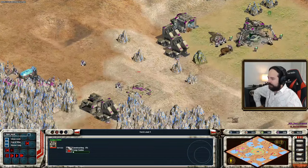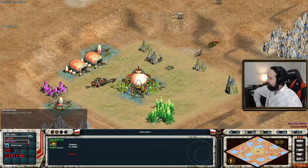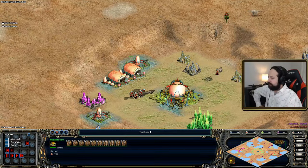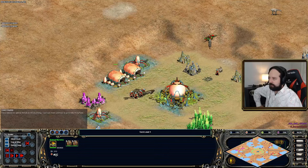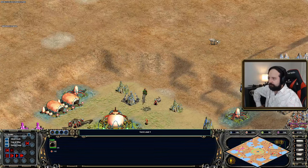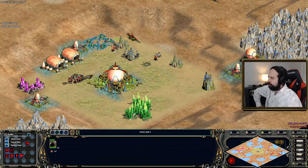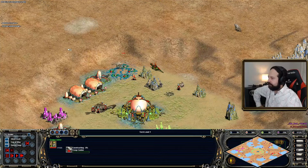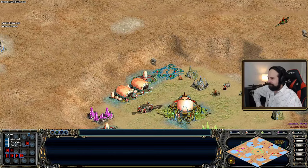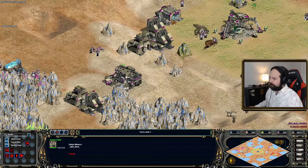We have a barracks coming online for the Rebel Alliance. If I go over to the Gungans — they have two animal nurseries. They threw them all in, so they're going to be getting even more food per minute. He's luring in the animals like deer. A troop center is coming online. What a sad lure situation there. But we've got a barracks coming online for the Gungans. The Rebels already have a barracks up. I wonder if we'll see infantry play coming in for the Rebel Alliance.